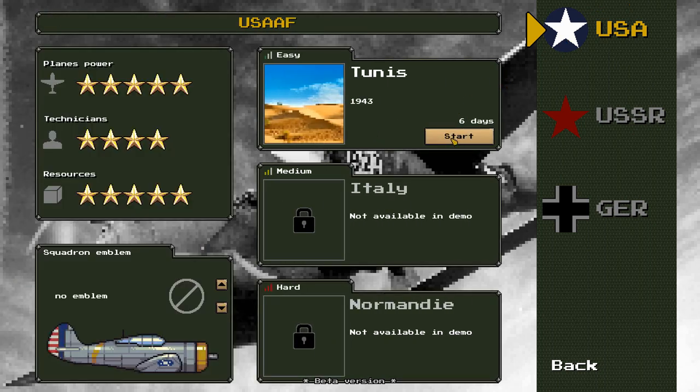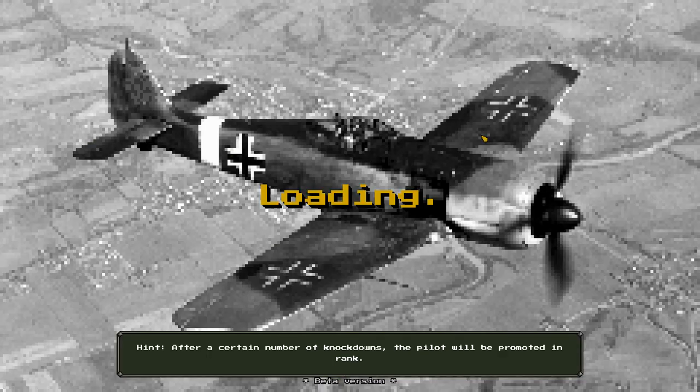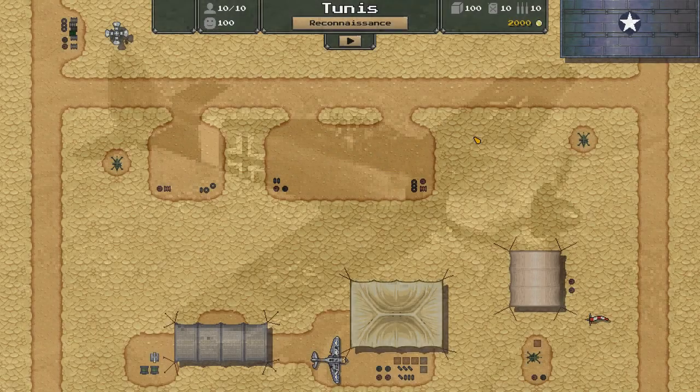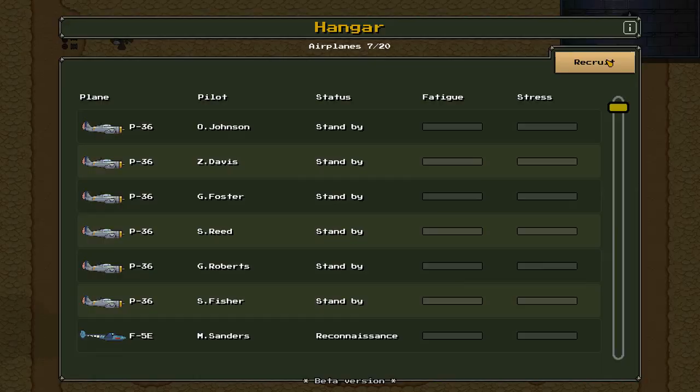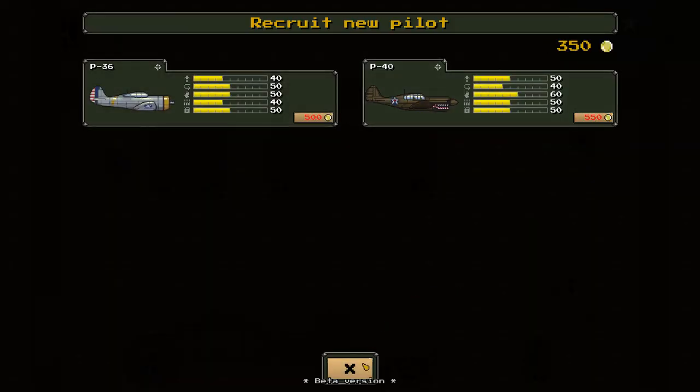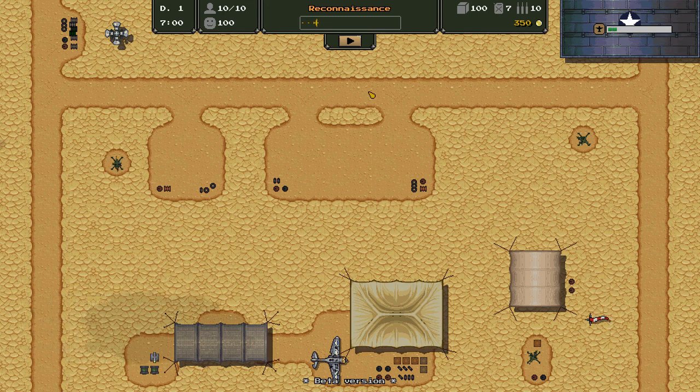We're going to jump right in and try to accomplish another mission. This time let's try to play as the Germans — oh no, we can only play as the USA. We've got to stick to the USA here in the first few missions. For the squadron emblem, let's do the tiger — maybe the tiger will give us some additional luck this time. As always guys, I ask in my video: if you've gotten this far, please make sure to hit that like button, drop a comment down below, and subscribe if you haven't already. The comments are so important — if we don't have comments, YouTube doesn't recommend us and nobody ever sees these videos. So you're doing me a huge favor if you can do that.